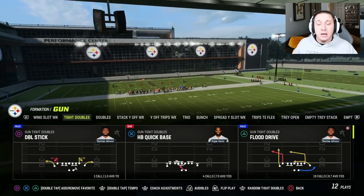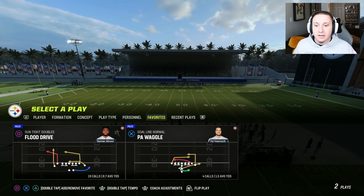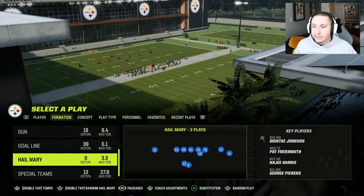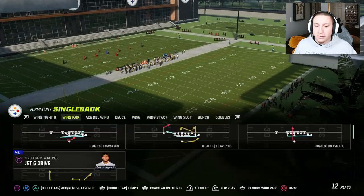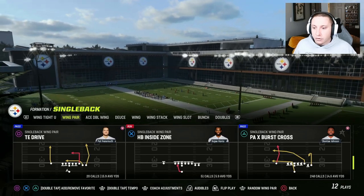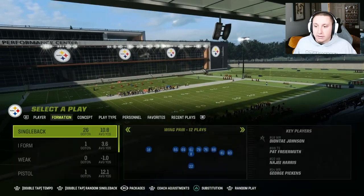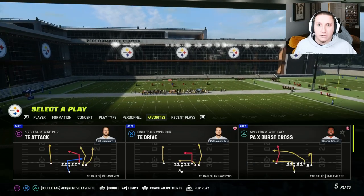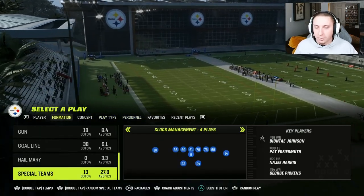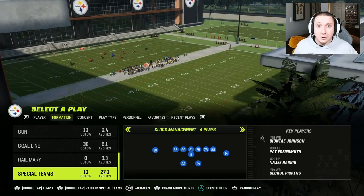That heart is going to signify that you have favorited that play, and you'll now be able to access a list of your favorite plays whenever you're play-calling. When I go back out to where it says formations, concepts, and all that, you'll notice there's a tab for favorites, and you can see that I have two plays favorited within this playbook. This can be edited on the fly. Other plays I like out of this playbook: Pax Burst Cross is one of the best, Tight End Drive is really good out of the Wing Pair formation, and Tight End Attack can be very good.